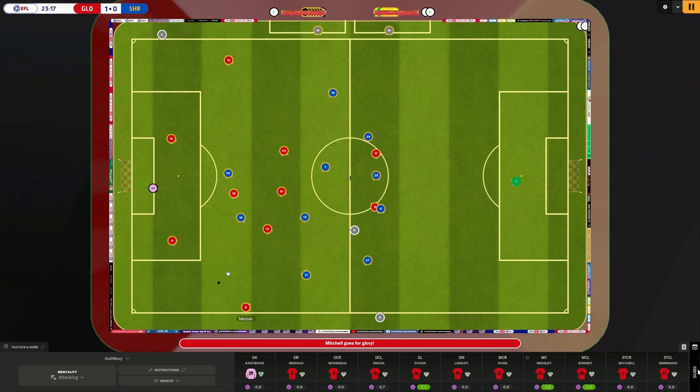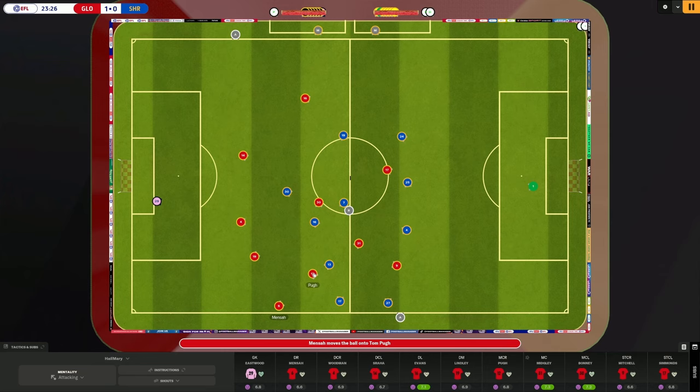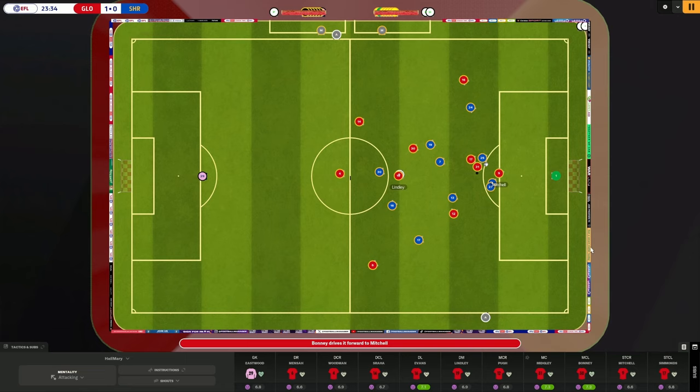Here we are playing out of defense — note how the DM shifts into the center of the pitch. When evaluating your tactic, look for optimal spacing. You want to see if your players during possession are well placed to win the ball back should they lose possession. We might have an issue down the left, so a fast left back and a fast central defender are vital for this system.